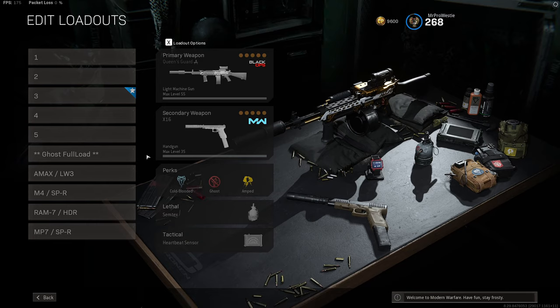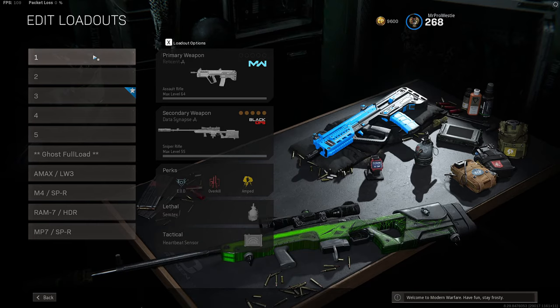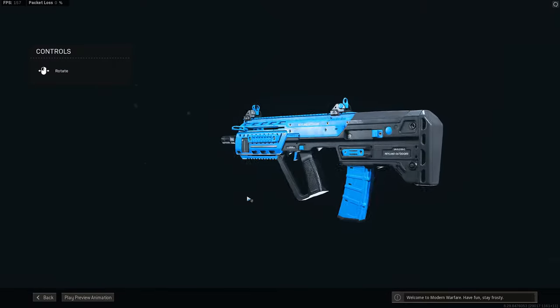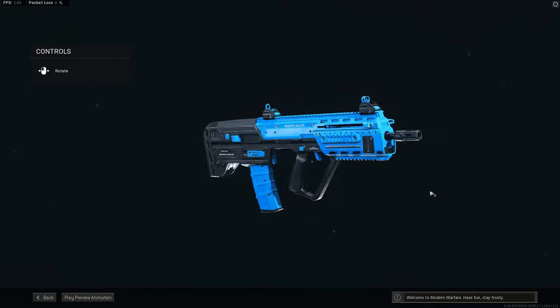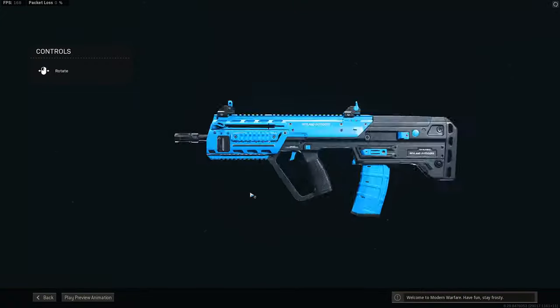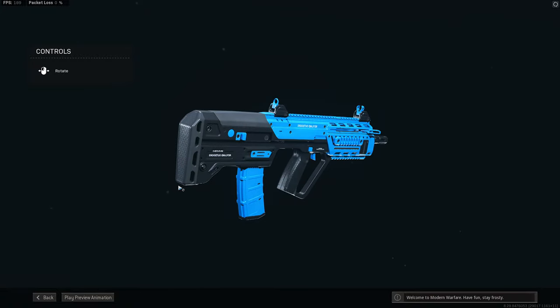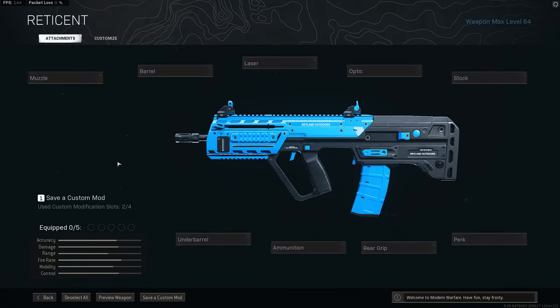First up, let's talk about a weapon that I think really does get overlooked in Warzone — the Ram 7. This is a properly powerful mid to long range option for your loadout, ideal to pair with a sniper rifle or an SMG, it can adapt to both different playstyles. It's one of the few weapons in Warzone where the recoil pulls up and across to the left as opposed to the right, and that might be one reason people don't use it as much. I think it's a great option.